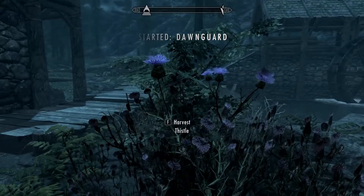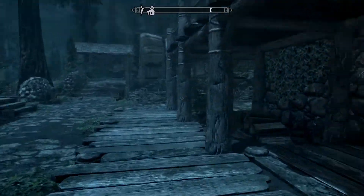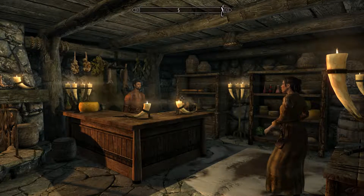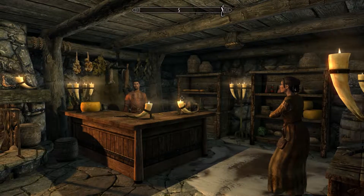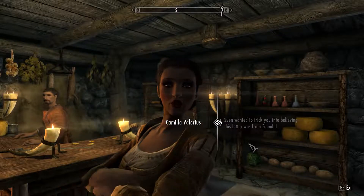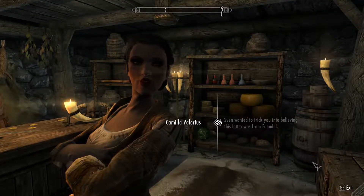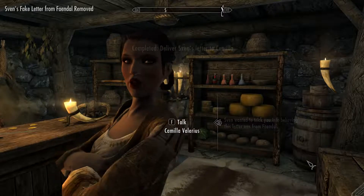So Camilla is in here and there's a big quest. The Riverwood Trader — we did have a bit of a break-in. Robbers were only after one thing: an ornament, solid gold in the shape of a dragon's claw. I've got some coin from my last shipment — it's yours if you bring my claw back. She's the local girl they're fighting over. He wanted me to think Faendal wrote this? Thank you for telling me the truth. Could you talk to Faendal as well? I'm sure he'll want to thank you for standing up for him.